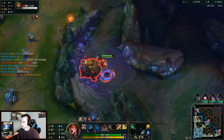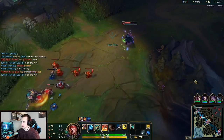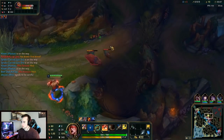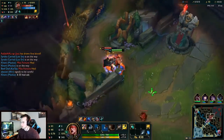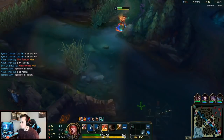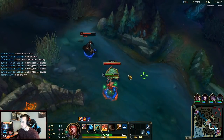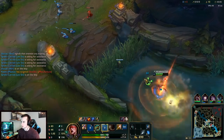Good start for a top laner. He's gonna back off — let's go for a mid gank, I want to be very active this game. Diana wasn't helping, but we got a TP — that's gonna put Jax a little bit behind. I think we can win this duel.